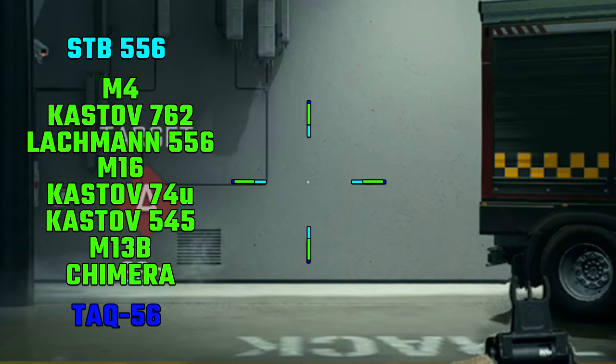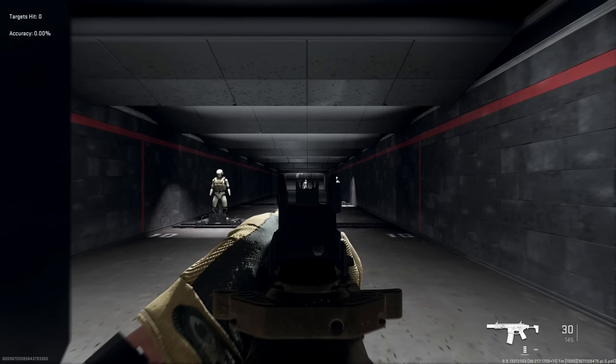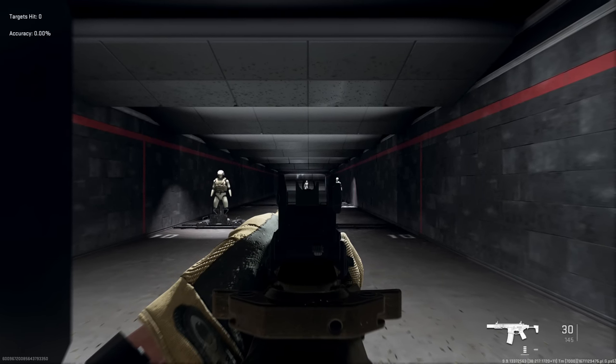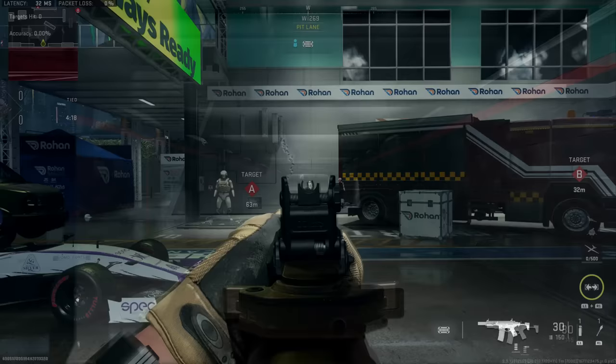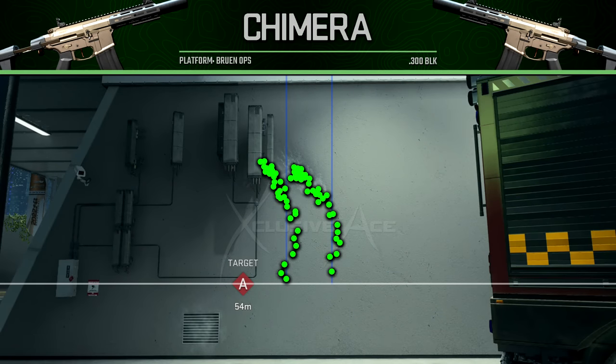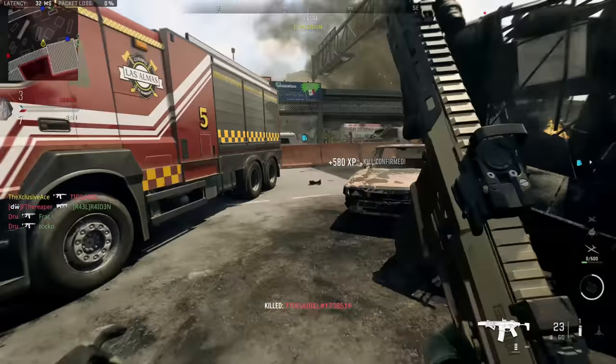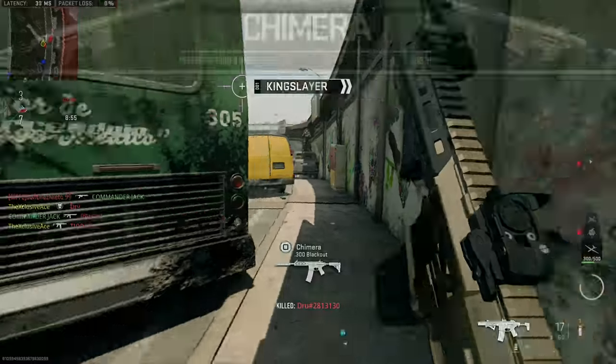Hip fire is just standard for the assault rifle category — no surprises there. There is a decent amount of idle sway with this gun, so you may want to compensate for that with attachment choices if you're trying to stretch ranges. The recoil is interesting: it initially kicks upward and to the right, but then curves to the left. Personally I don't really like left-leaning recoil, and at really long ranges it can be a little awkward. That said, the magnitude isn't super high and there's not a lot of randomized bouncing, so I still consider this a fairly accurate gun.